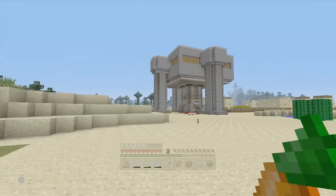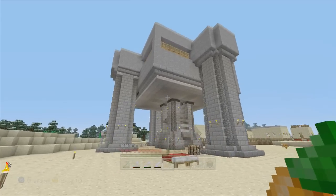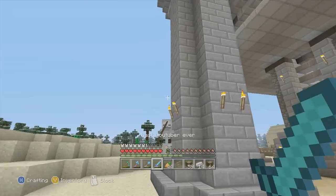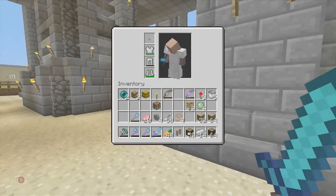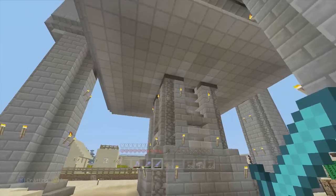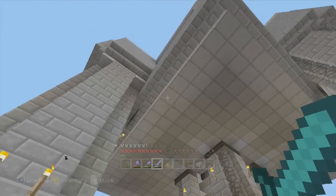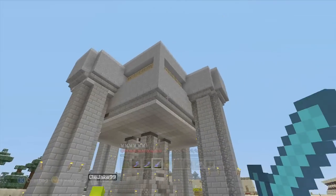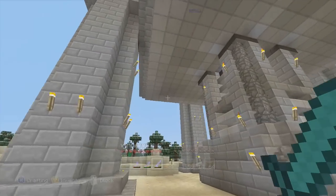Another thing that I built in here is this iron golem farm. Clark Kent actually came in here with me - hey look, there's a skeleton just chilling right there underneath the little thing. Anyway, this is an iron golem farm, and he helped me set it up. I was actually gonna do it on a video but it just wasn't going to work for a video.